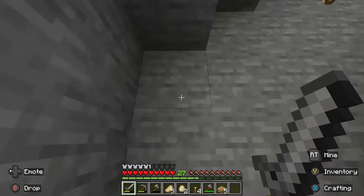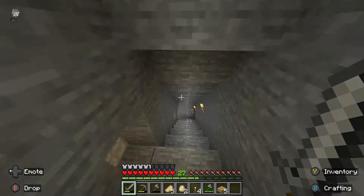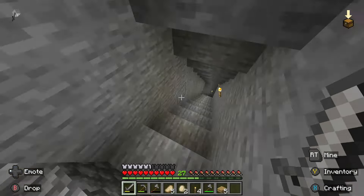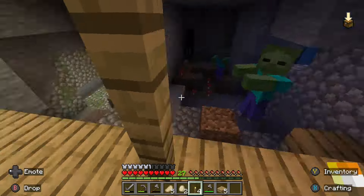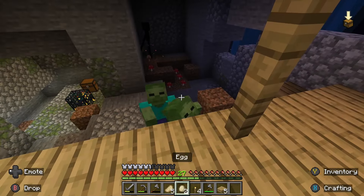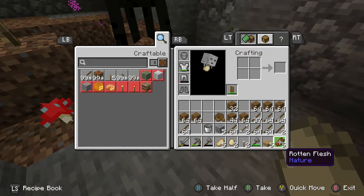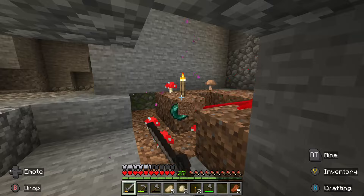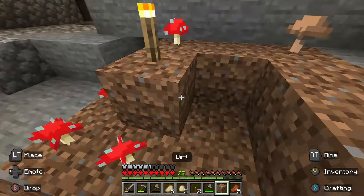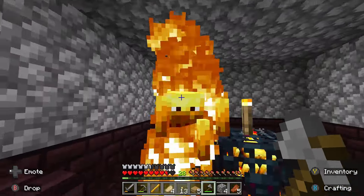I'm surprised things aren't spawning faster in here, honestly, considering everything else is lit up. Well, except the nether island over there — there's a good few things spawning over there. There's also the zombie spawner below here — I should probably light that up too. I think there is an enderman down here. You're taking my blocks, but that's okay. Come back here, I need you! Enderpearl! Got a blaze rod too — we need those eventually.